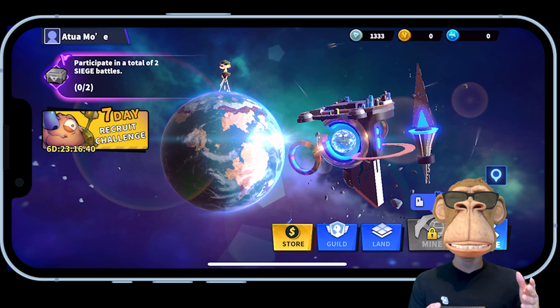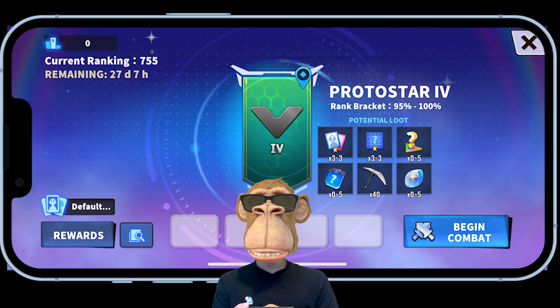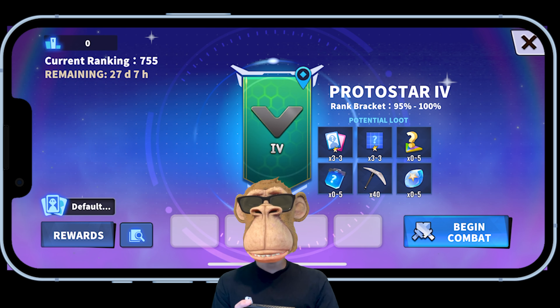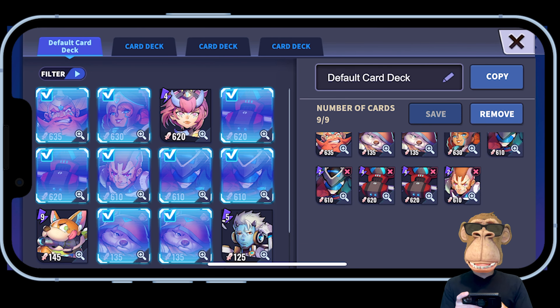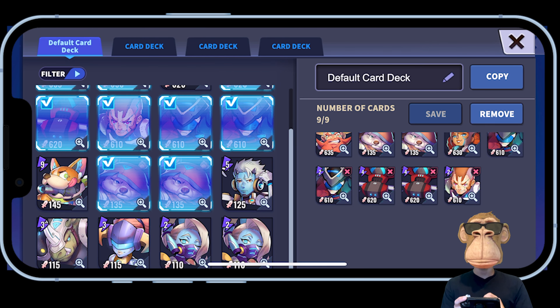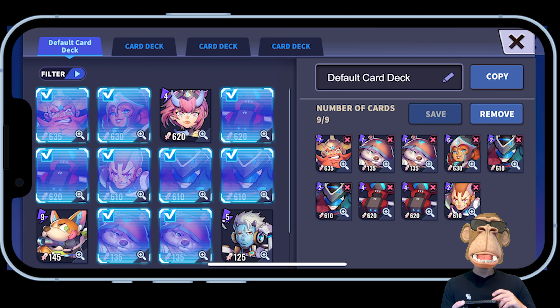To edit your deck for when you're attacking someone, click on Battle, then in the top-left corner where you see the three cards that say 'Default,' click that to open the deck page. You can have four different card decks configured differently. Click 'Edit Deck' — on the left are all the characters you currently have, and on the right are the characters in your current deck. Cards are randomized during a game, so you get a certain amount in a random order and have to figure out the best plan.